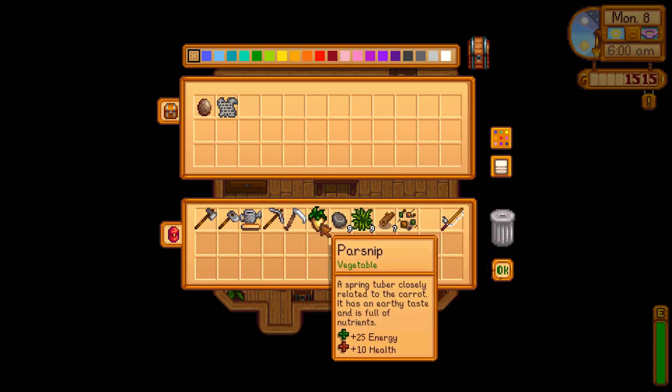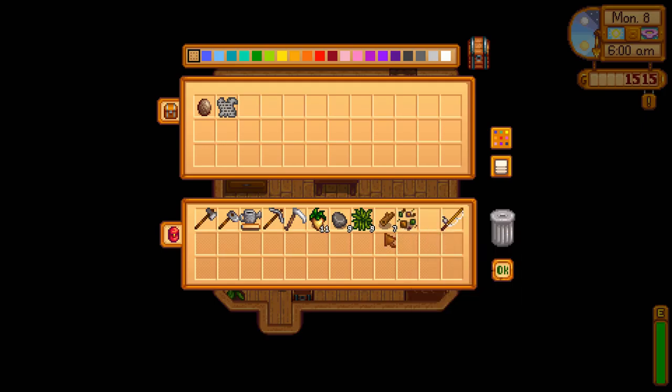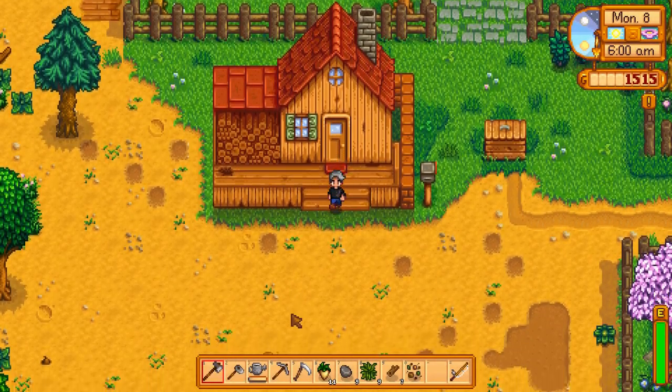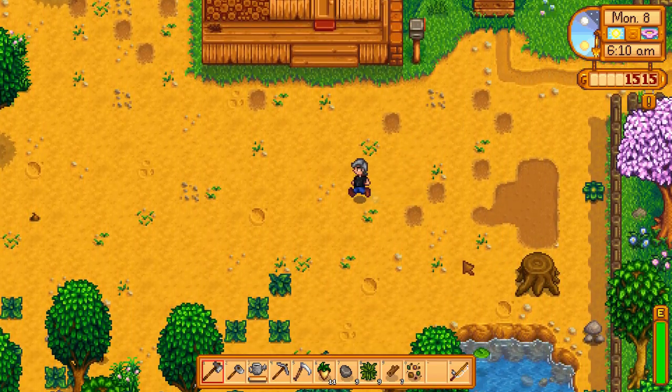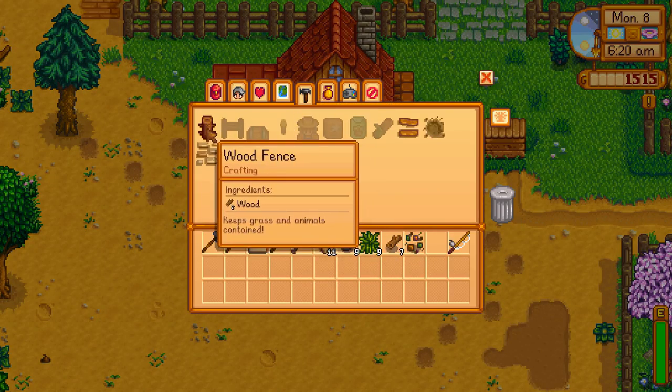Let's see, I think these we can sell. We also need to get some new seeds, because there is nothing left. Let's see what we can craft — collectibles, crafting — a wooden fence. Let's get some more wood and make a fence. I want to mark my farm a bit more.